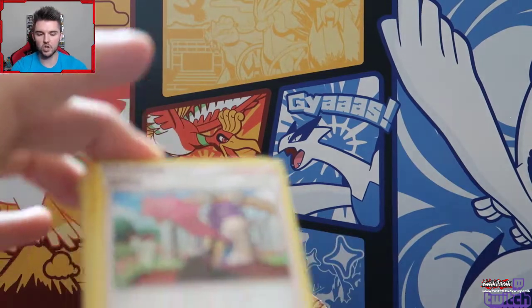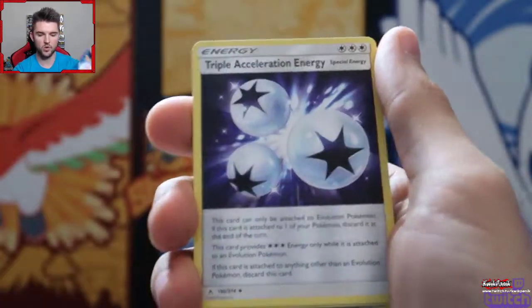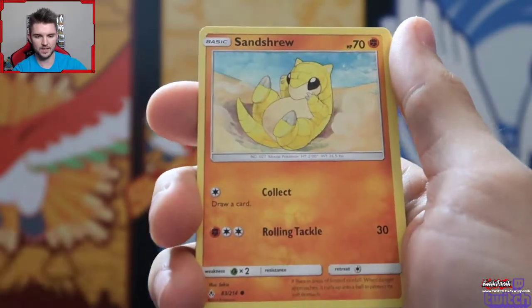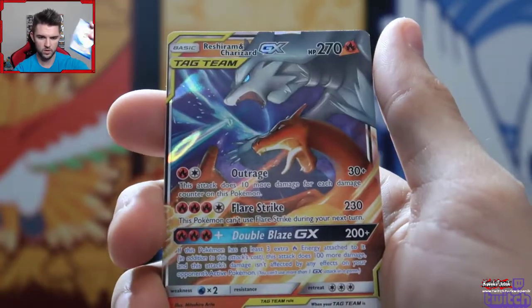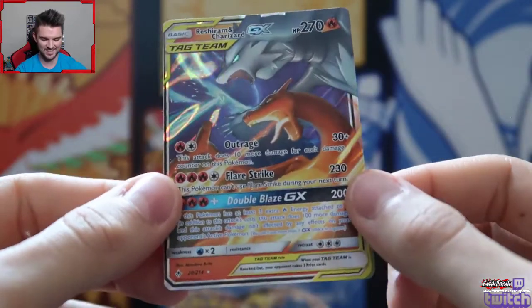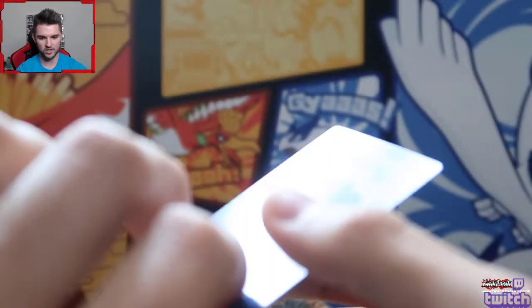I always see the Reshiram Charizard packs and think that's the good one. We got Janine the gym leader, Raticade, Triple Acceleration Energy, Slowpoke, Litten, Sandshrew, Markrow, Oddish, a Reverse Tangela, and the rare - Charizard Reshiram GX! We got our first tag team - a GX Charizard Reshiram, and it came out of a Charizard Reshiram pack.